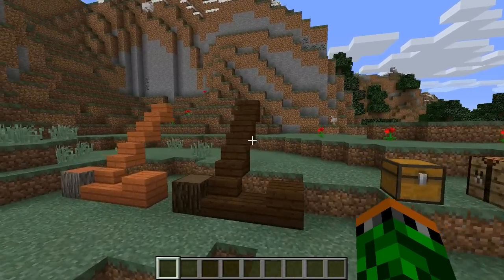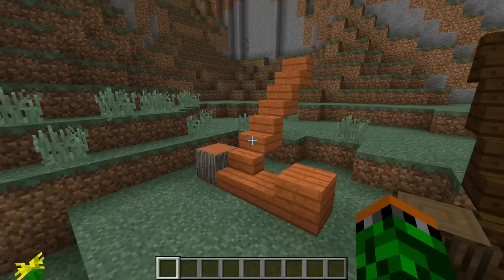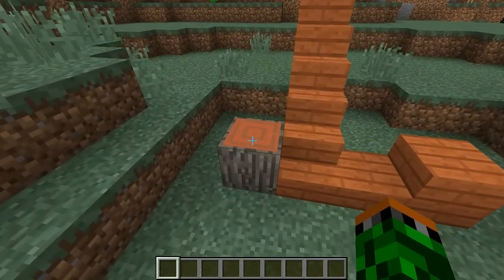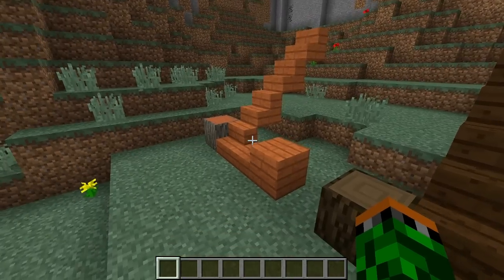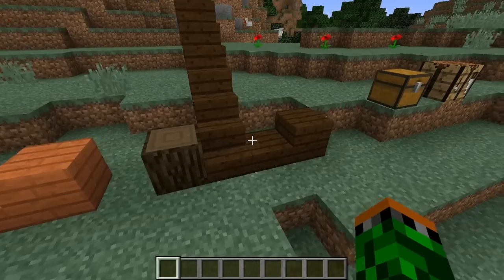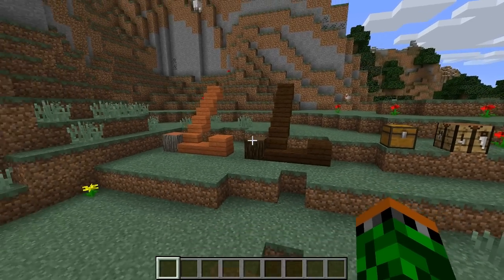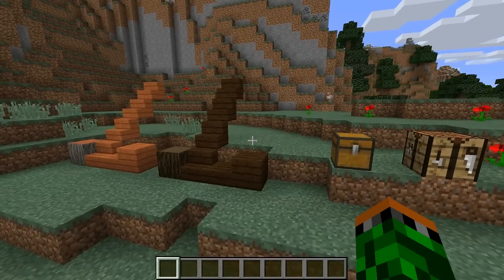Originally when we were taking a look at the 1.7 features, we were actually taking a look at the new kinds of wood and trees being added in, including acacia wood and dark oak wood. In 1.7 we also got the release of stairs, half slabs, as well as the normal plank blocks that come with both of these kinds of woods. However, what we didn't get were doors, fences, and fence gates — and that was all released in 1.8.